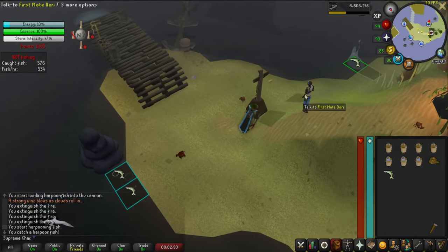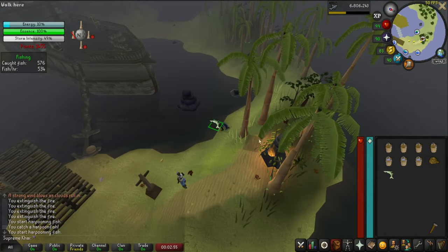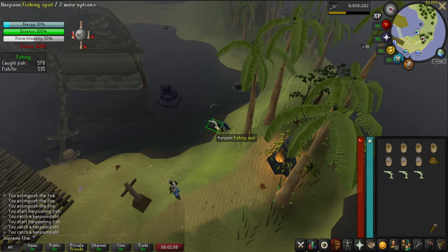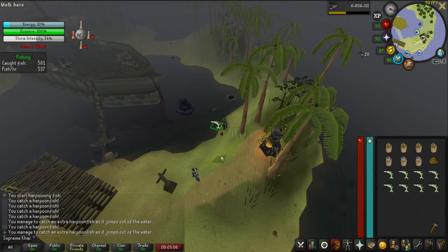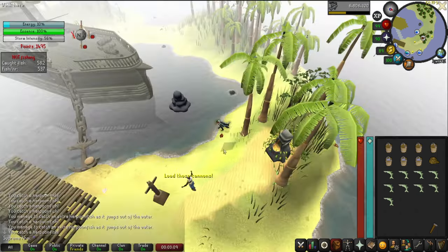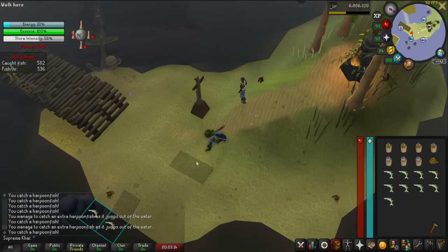We need now a full inventory, so take advantage of these green pools because they give double fish. If a pool ends, quickly go to another one — you have to be quick on this.